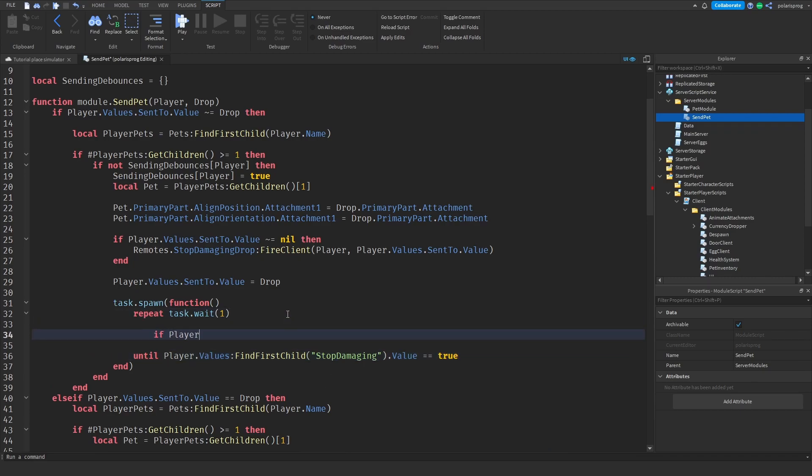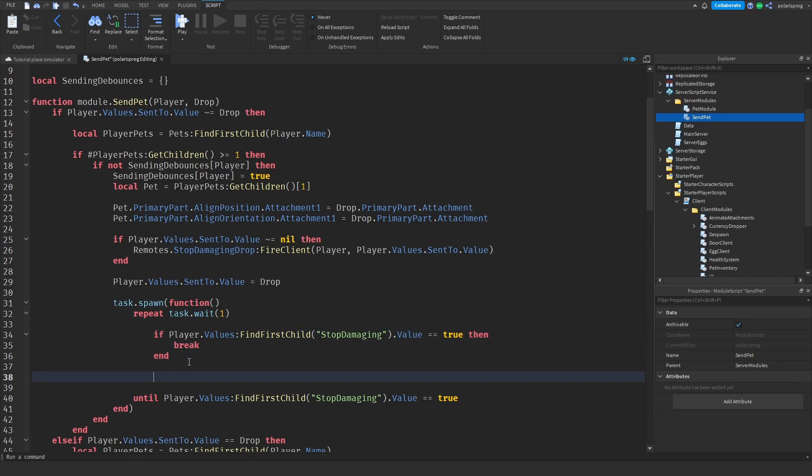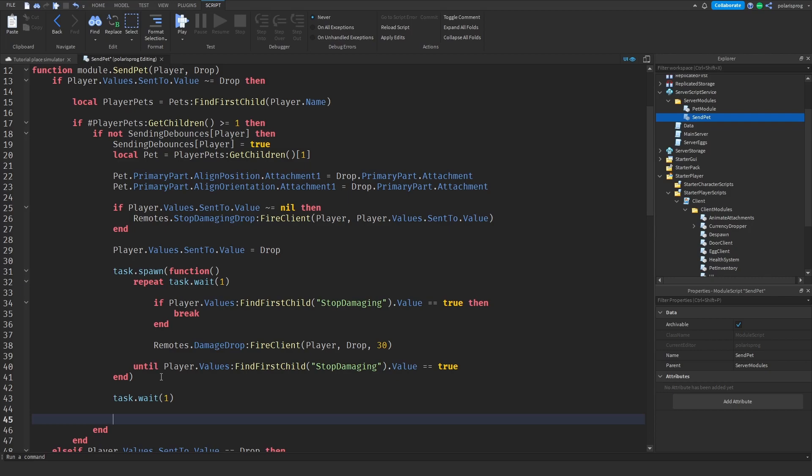Inside the loop I'll check if player:FindFirstChild — if that equals true then we break the loop. Right here I'll call remotes.DamageADrop:FireClient(player), passing the drop and how much damage — I want to apply 30 damage, and we'll make this dependent on the pet multiplier you have equipped. After the task.spawn we'll do task.wait one second, then set SendDebounces[player] to false.